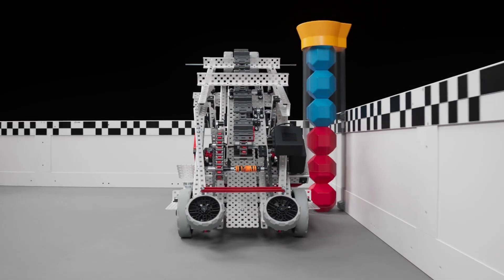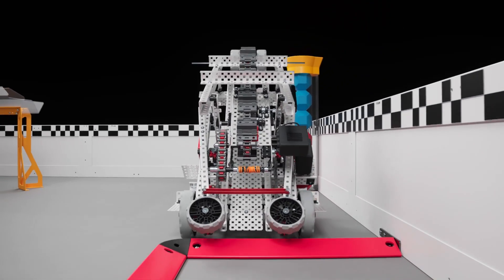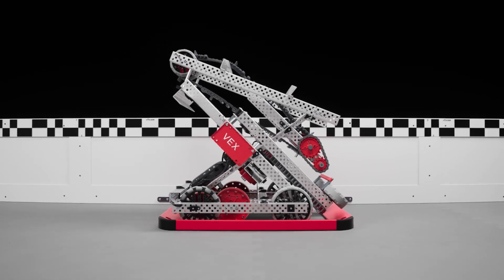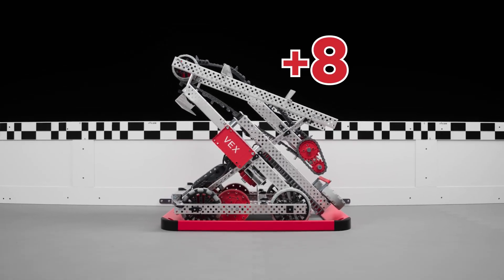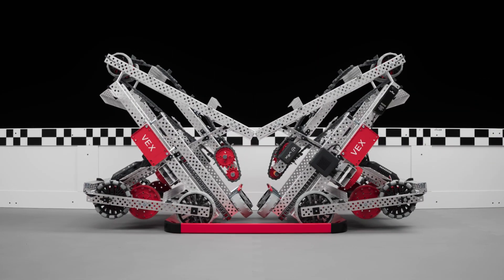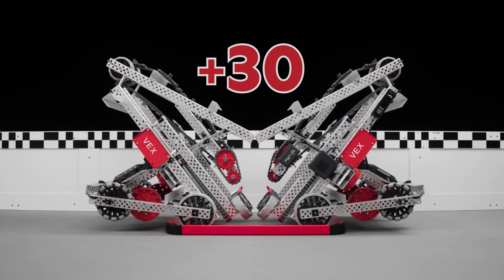At the end of the match, teams can earn additional points by positioning a robot within their alliance's parking zone. One robot inside of the zone receives eight points. Alliances that are able to fit both of their robots inside the parking zone will receive 30 points.